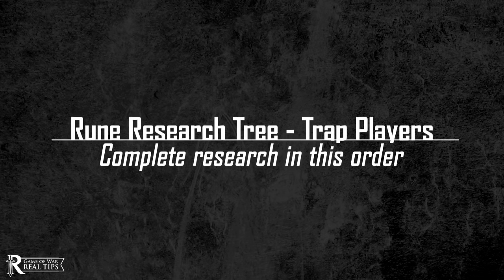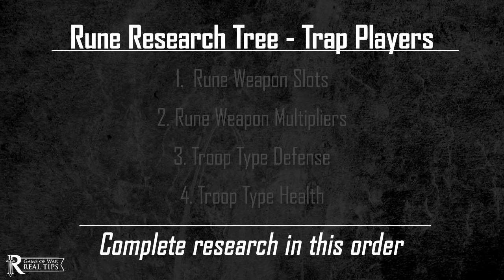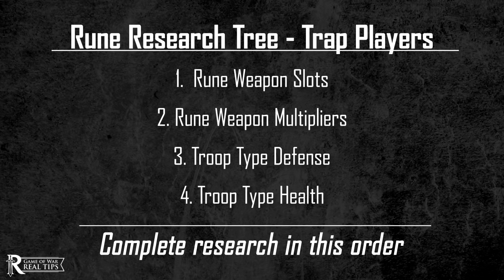If you're a trap player, this tree is pretty convenient for you because the research you need is at the top to the middle of the tree. Trap players should first work on unlocking runes and getting the multipliers done for increased bonuses. Then, if you still have the resources and currency, you can complete the defense and health categories for each troop type. Fortunately, the tree lets you jump around a bit and get the multipliers done out of sequence without finishing the other combat researches. So health traps, you can research the multipliers and use the health runes to improve your trap while you work your way up to the defense and health categories.